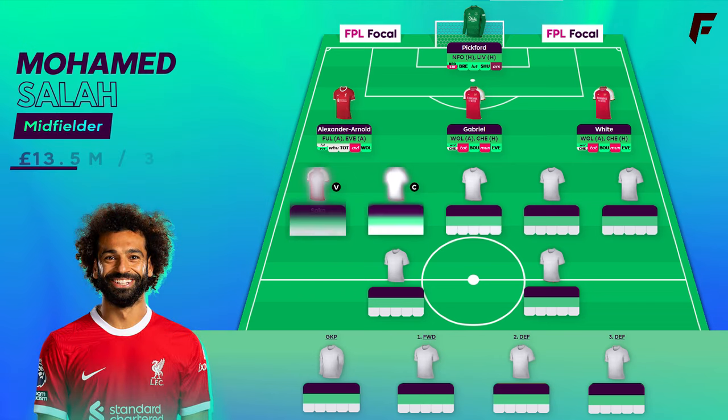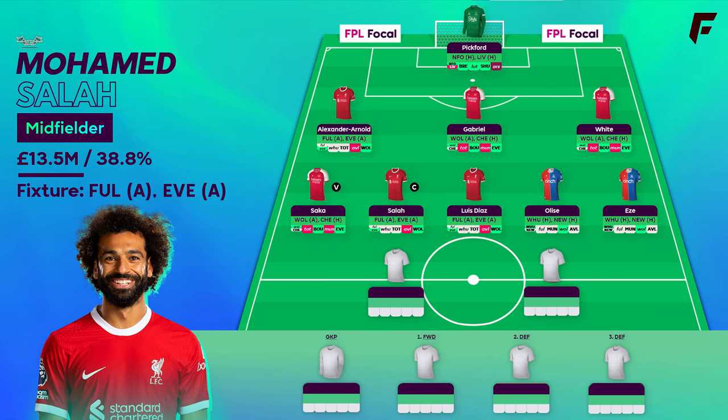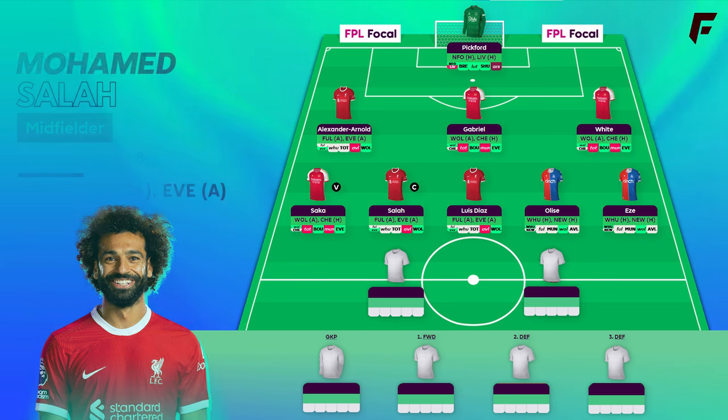In midfield it's Saka, Salah, Luis Diaz, Elize and Eze. The armband's on Salah. Admittedly not looked his sharpest in recent weeks but it's a double game against Fulham and Everton — you've got to keep faith in Salah. In his 4 starts since returning from injury, he's registered exactly 4 expected goal involvement. Only Izak and Palmer have fed better. He's taken 23 shots, which only Palmer can beat with 25, and he's taken 16 shots in the box.